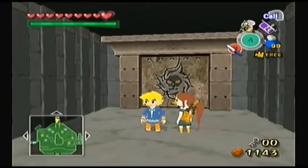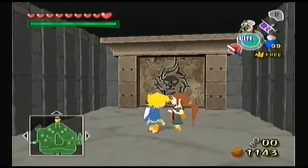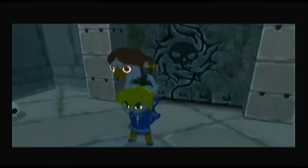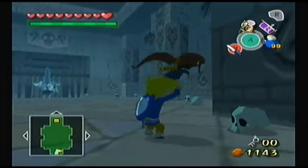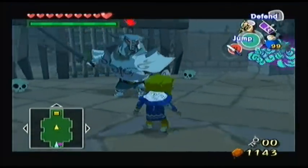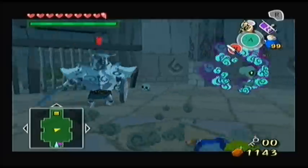Hello everybody, and welcome back to more Legend of Zelda: The Wind Waker, Part 4 — and also hopefully the very last part of the Earth Temple. The plan is to come in here, get our boss key, and then get the hell out of here and go fight our boss.